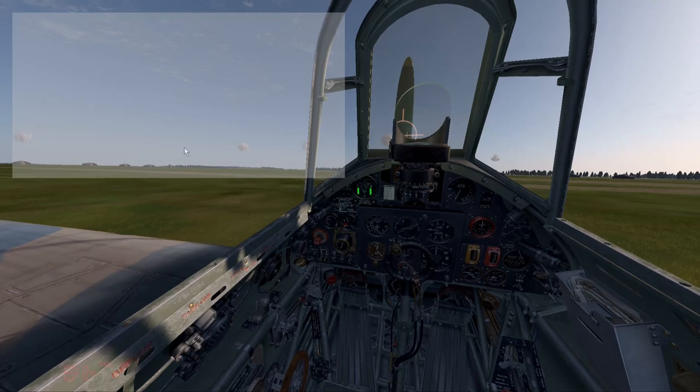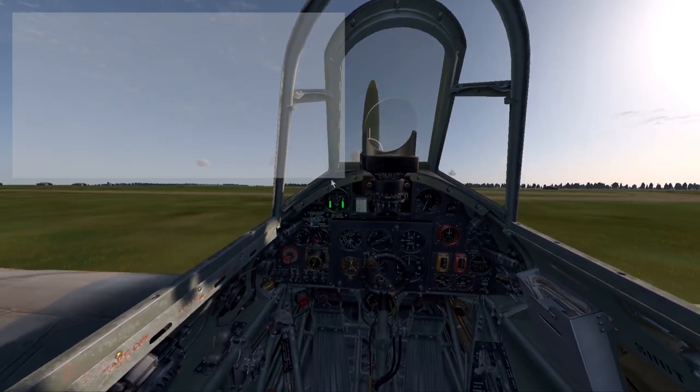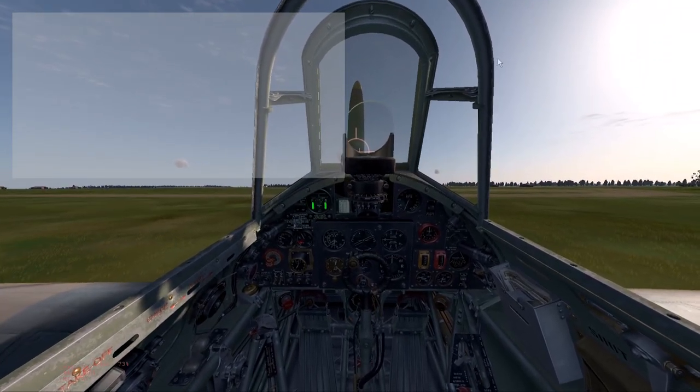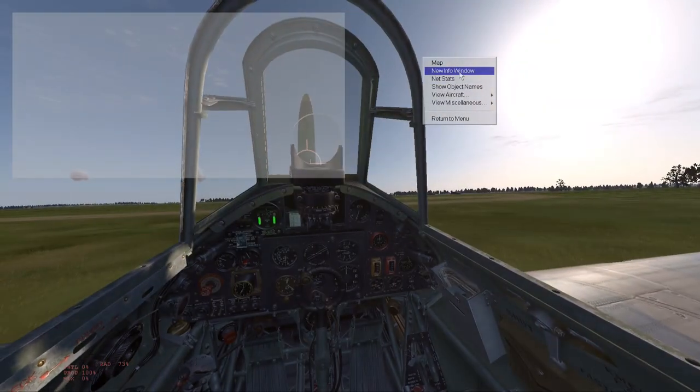So what is this grey box? This grey box is actually an info window. You can create info windows simply by right-clicking anywhere on your screen and selecting 'New Info Window'.